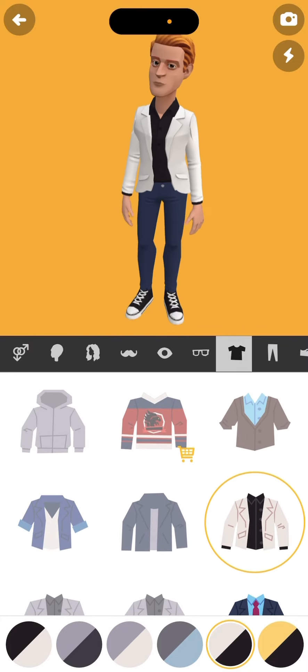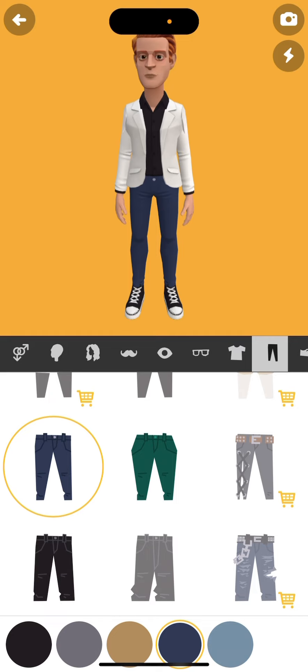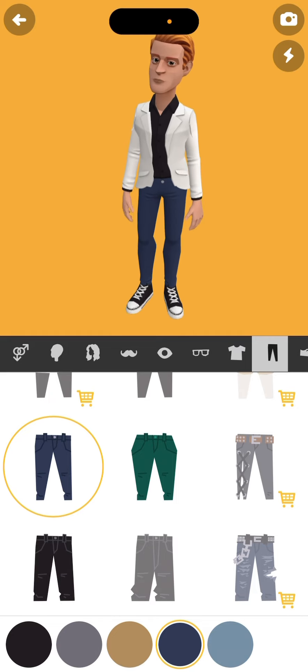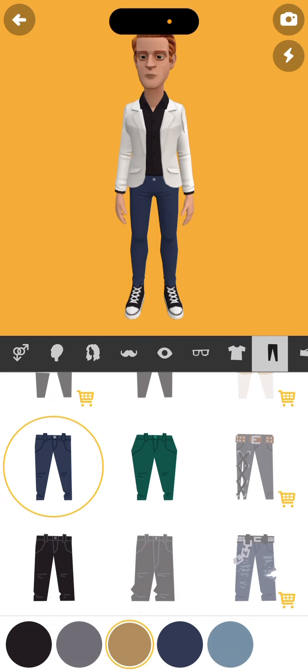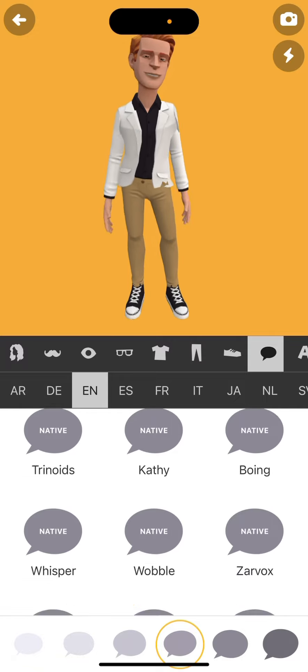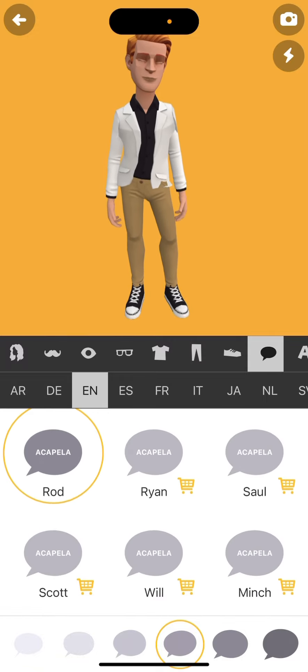Let's move on to the pants. These are the right pants right here — you just have to click the circle next to it. Then let's get the shoes and then you're gonna use the voice.